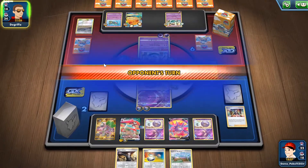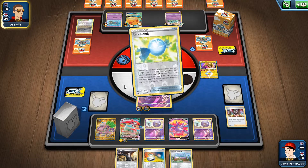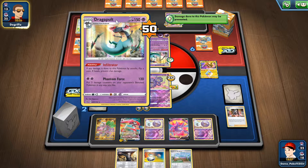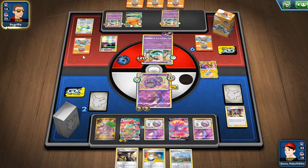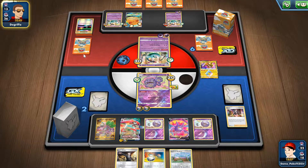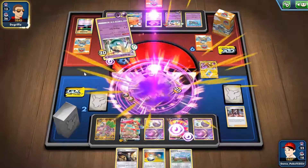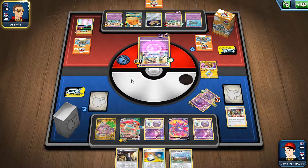I'm going down to like two prize cards, so next turn my focus is just on the V-Max. He managed to find himself another Rare Candy from the Dragapult on the bench. I think I can basically win the game next turn — oh, he plays another Jirachi on the bench, quite interesting.